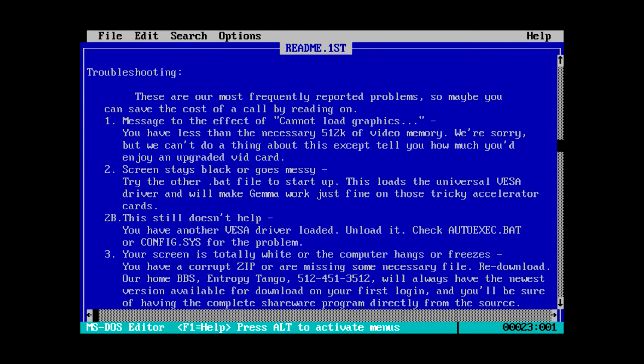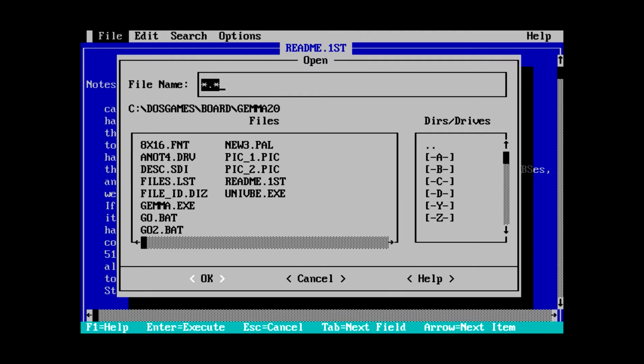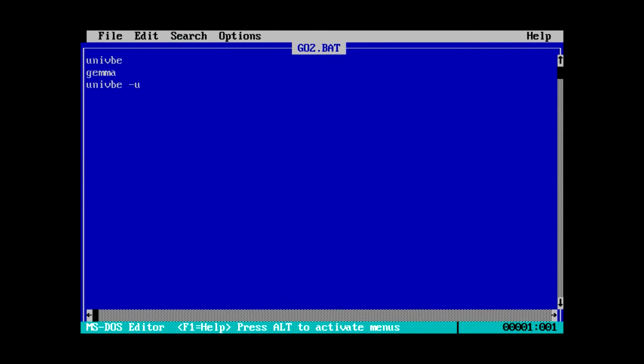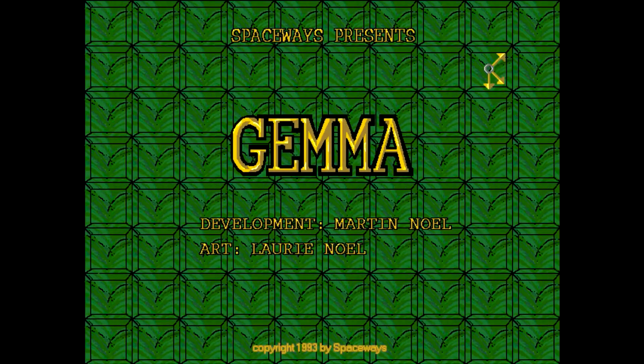Unfortunately, the readme.first doesn't actually tell you how to play the game. So what are these batch files? We've got go.bat which just runs the game, and then go2.bat which runs UniVBE and then runs the game. I don't understand why you would need to do that - maybe the game is actually SVGA and the developer doesn't realize it. So, Spaceways presents Gemma - development by Martin Noel and art by Lori Noel. So either husband and wife, or brother and sister.